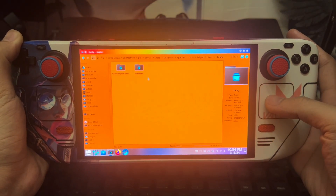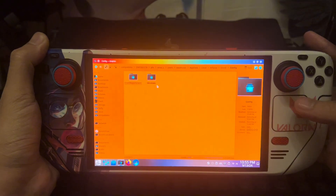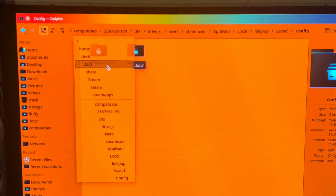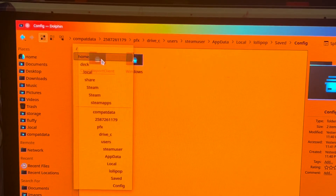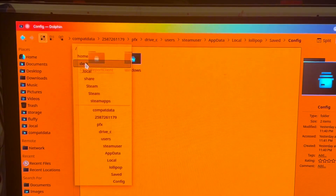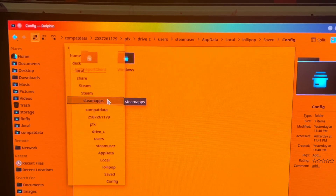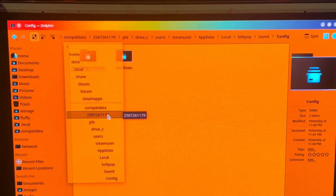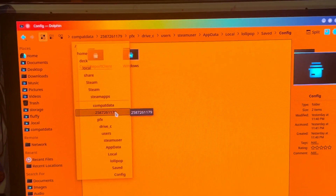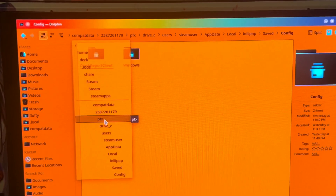For the legit game it is the same procedure but it's in a different location. So for cracked games, you should go here. I will zoom in. As you can see: Home > .local > share > Steam > steamapps > compatdata, then find the number for Lollipop Chainsaw — it may be different on your Steam Deck, so look carefully.